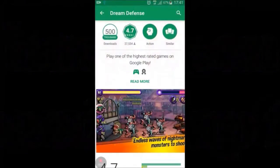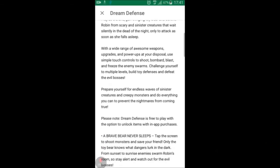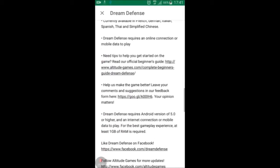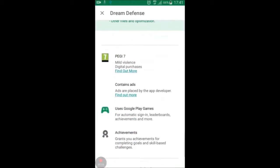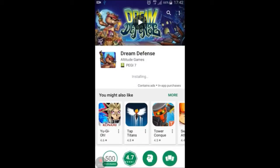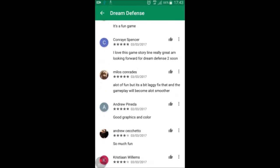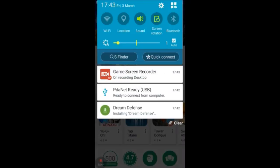We're on the Google Play Store looking at games and I found one called Dream Defense. It's got a high rating — 4.7 out of 5 — but there are in-app purchases ranging from 49p to £49. Also, I think it only works with internet access, so beware. Most of the ratings are fives, with one or twos just griping about the internet requirement.